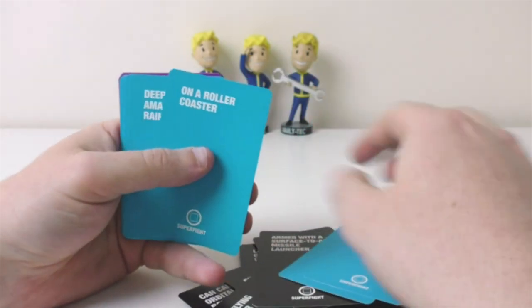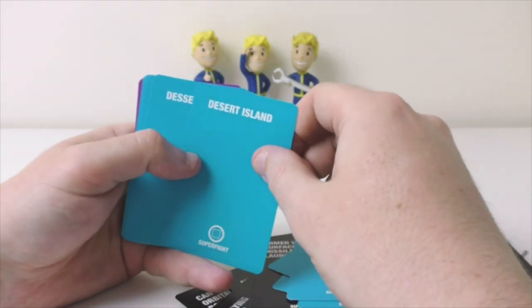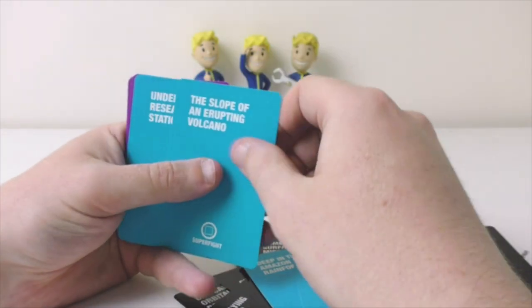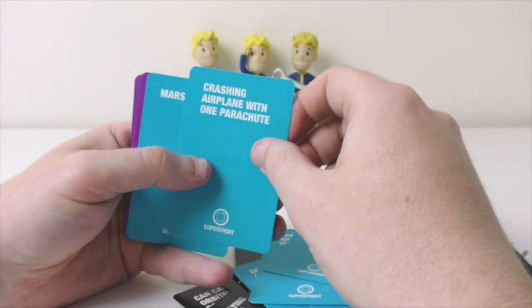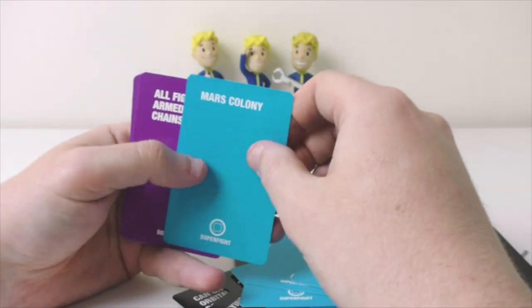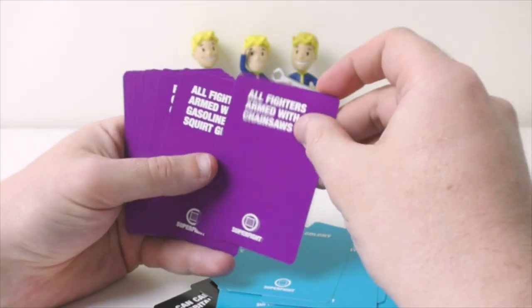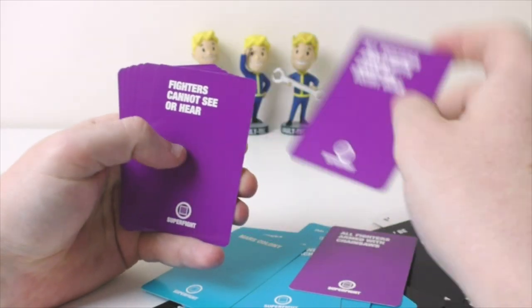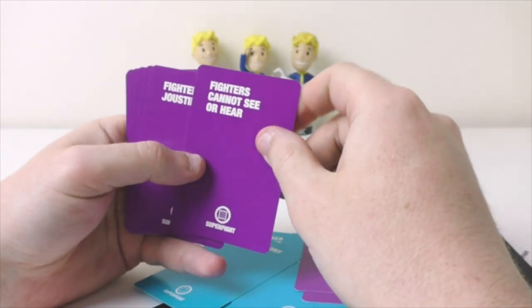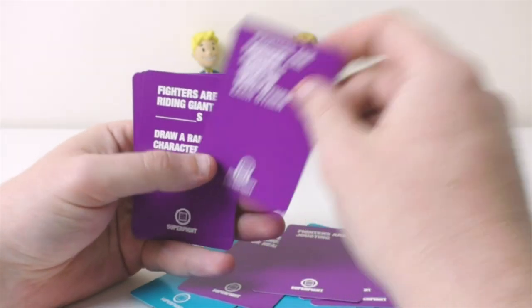And then these are other random things. Godzilla's stomach. Old rope bridge over lava. On a roller coaster. Deep in an Amazon rainforest. Desert island. The slope of an erupting volcano. Undersea research station. Crashing airplane with one parachute. Mars colony. All fighters armed with rain. All fighters armed with chainsaws. All fighters armed with gasoline squirt guns. Fighters cannot see or hear. Fighters are jousting. Fighters are bungee jumping next to each other.